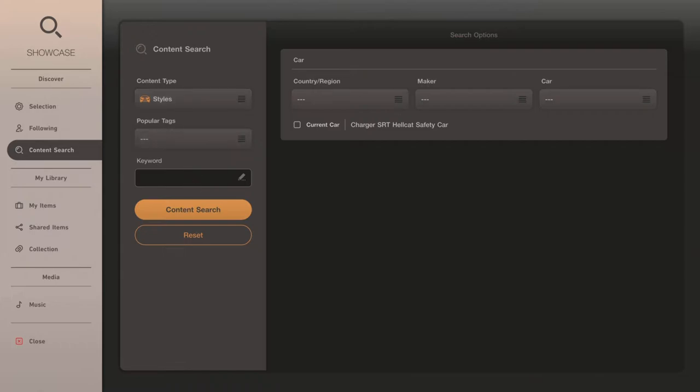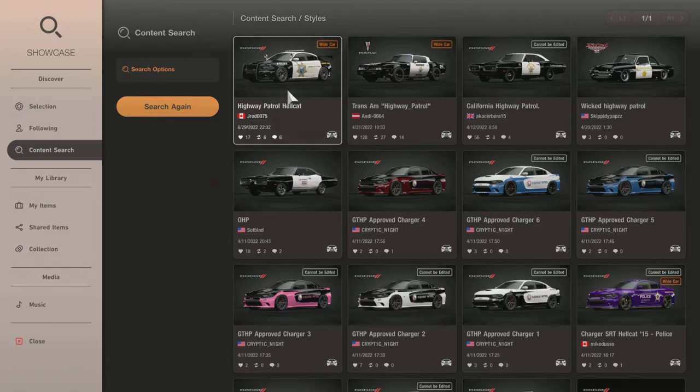But let's just say a car livery. You're going to go to Styles — that's what you want to have selected. Then we're going to type in 'HowiePatrol,' all one word, because it doesn't allow spaces in the keyword search. Once we get that typed in, we're going to go to Content Search and click it. And immediately our car comes up as the Howie Patrol Hellcat right there.